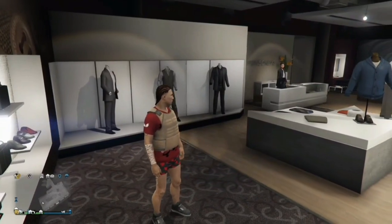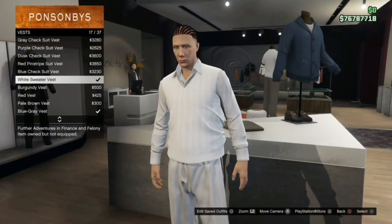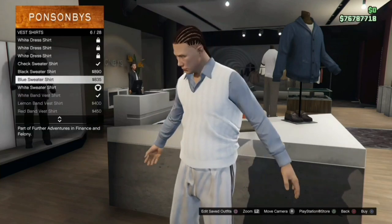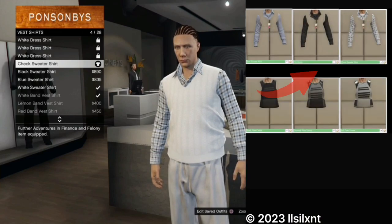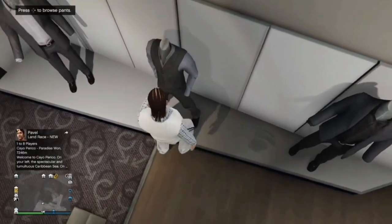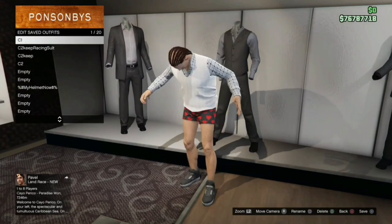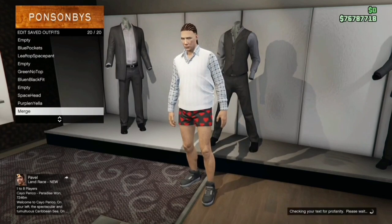Once we've done that, we're going to go back into shirts, then go into vest and select the white sweater vest. Once you select that white sweater vest, press back, go into vest shirts and select the check sweater shirt. You can check out other available ones on Silence's website — the check one, the black one, the blue one, and the white one. Head over to pants again and put your love heart boxer shorts on.